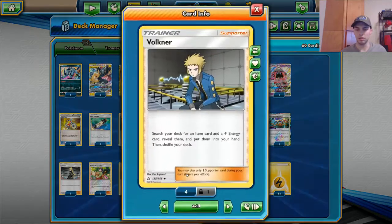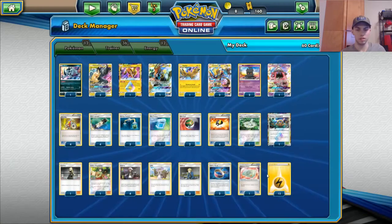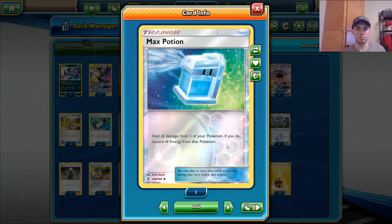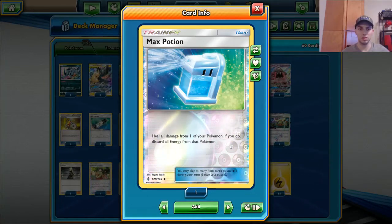He played Volkner — like the Zapdos-Jirachi lists — you search your deck for an item and a Lightning Energy and put them in your hand, then shuffle your deck. One of the things I liked is one Max Potion. Max Potion could be really good — you can Energy Switch a couple energies off of something like your Pikachu Zekrom after it gets smacked, Max Potion it, use a different Pikachu Zekrom to Full Blitz and attach to it. Could be quite powerful.